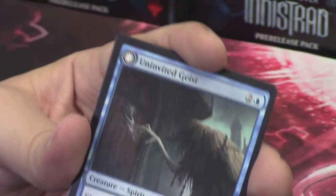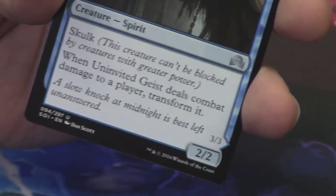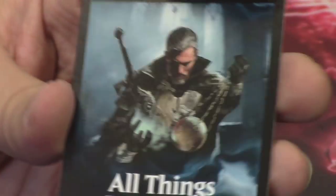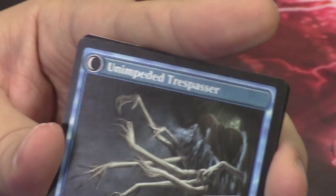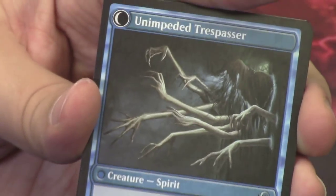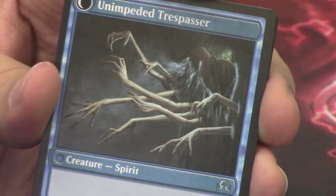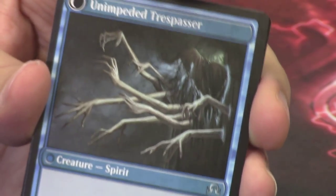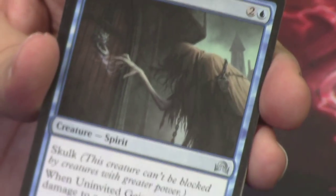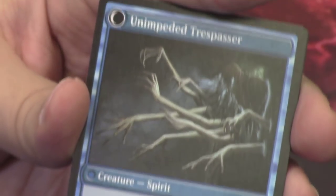Behind Fortified Village we have the Uninvited Geist — I love this card. I love puns, and Amy hates that I love puns. The Uninvited Geist is hilarious to me; it's also a great card. It's got Skulk, it can flip, and when it flips it flips into the Unimpeded Trespasser. The front says 'a slow knock at midnight is best left unanswered,' and when it flips it says 'knocking was simply a formality as it forces its way through the door.' How cool is that?